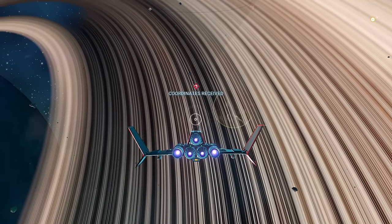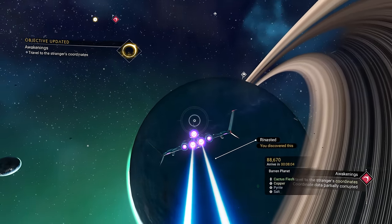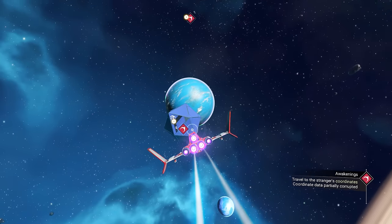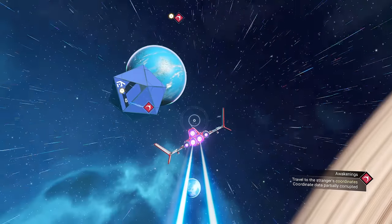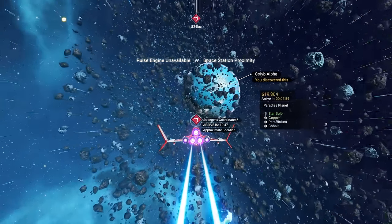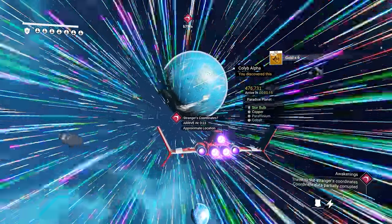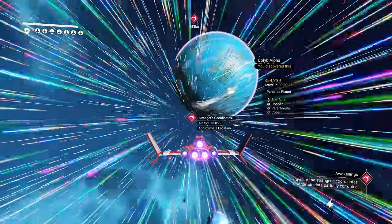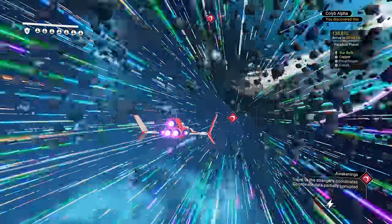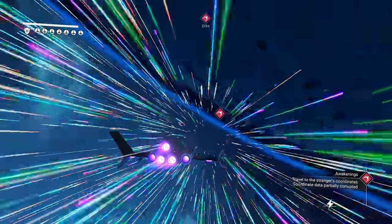A lot of people ask: do your choices matter when they have text interchange like that? Do your selections change the story? It does not change the story — not in the grand scheme of things. You can choose different things and they will respond to your chosen thing, but it's not going to change the story. You can't get a whole different ending by choosing different text. You get the ending of the No Man's Sky storyline.